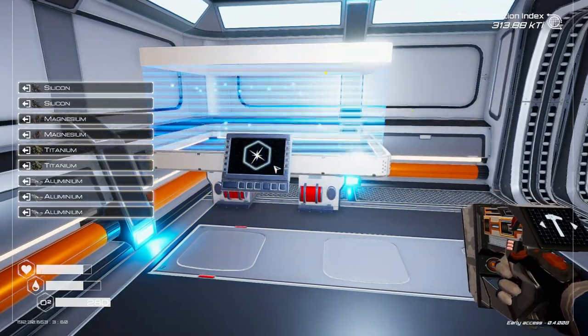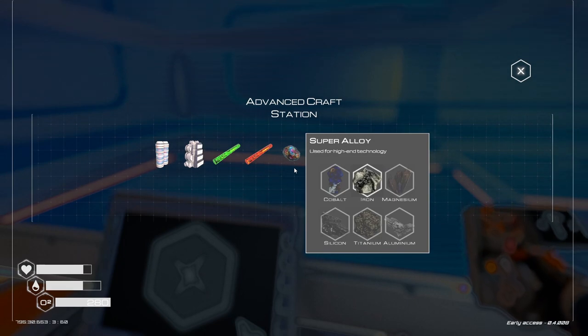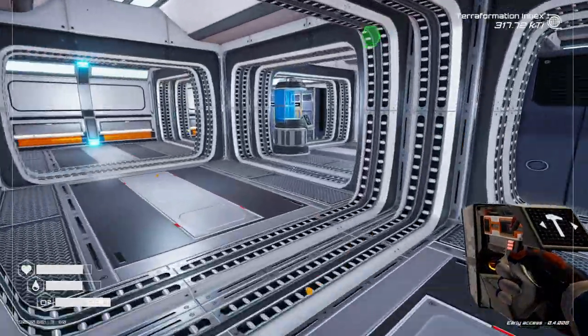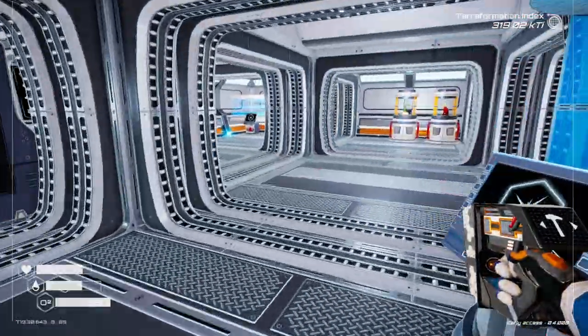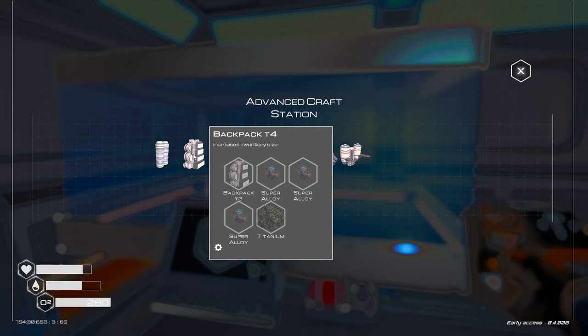There you go. Nice, fancy. What can we do here? Oxygen tank Tier 4 — yes please. Three super alloys, one cobalt. I only have one super alloy. Backpack Tier 4 — three super alloys again.